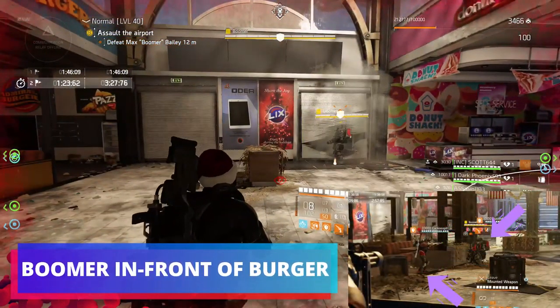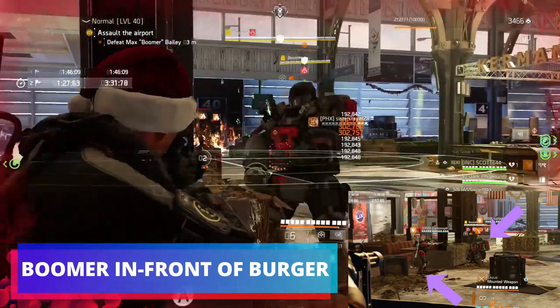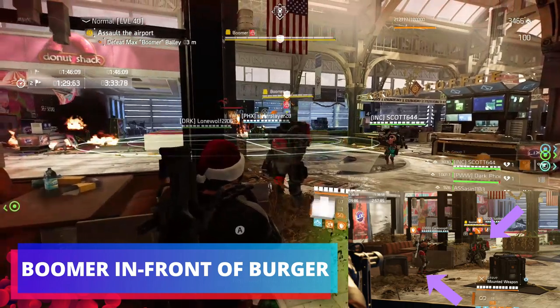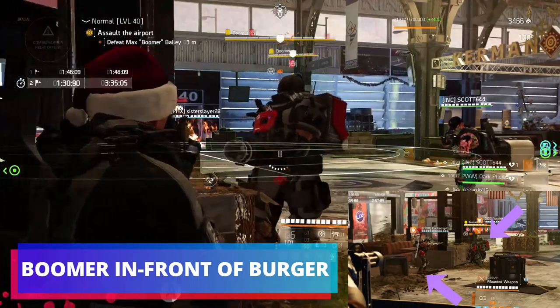I make myself a space so that the negotiator can proc their damage and I bring Boomer in front of Berger and break his chest piece. It is important to not break the chest piece any sooner, because breaking the chest piece right at that moment will buy time for the cutter to shoot Boomer's backpack and it will do the stagger animation from Boomer.